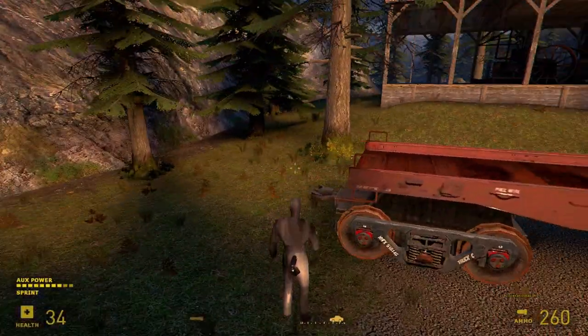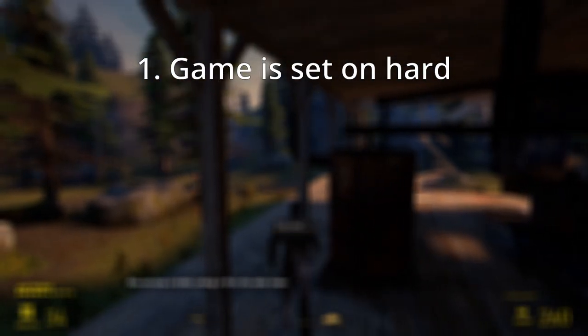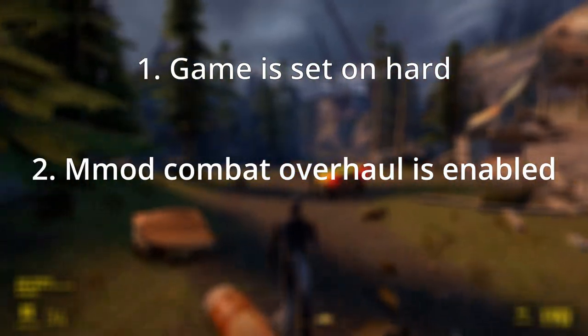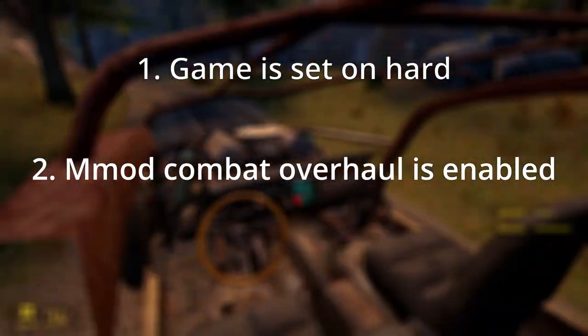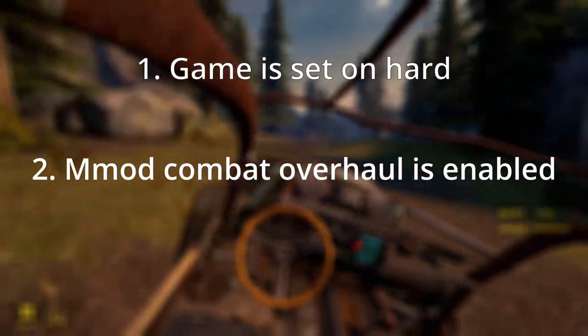What could go wrong? And also, before we start, I want to clarify something. The game is set on Hard, which means this playthrough is going to be 100% more painful. And two, because achievements would be locked anyway, I decided to spice the game up a little bit. The whole playthrough is played on M-Mod from start to finish. What you need to know is that M-Mod is a combat overhaul that enhances gameplay by reworking how guns work, how Combine behaves, and so on — kinda like Brutal Doom without being brutal. With that said, let's just start the game already.